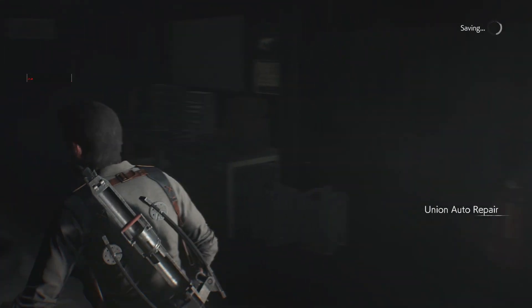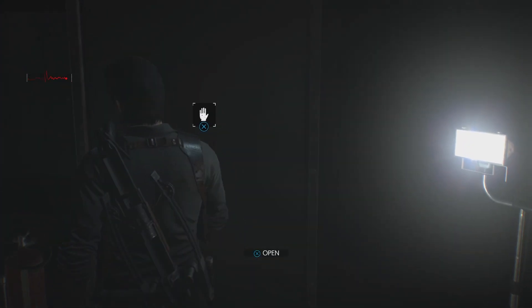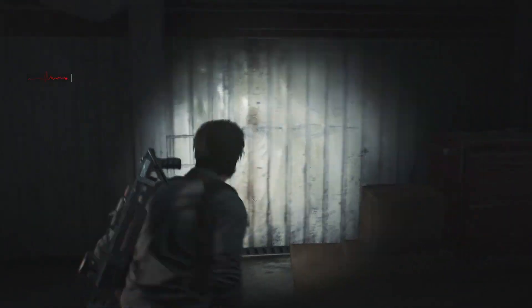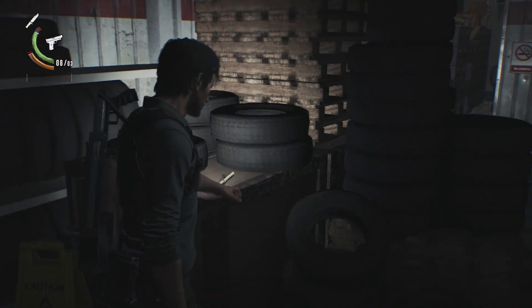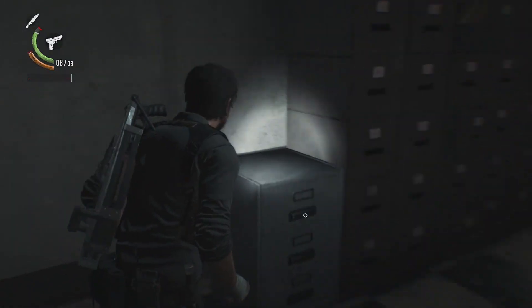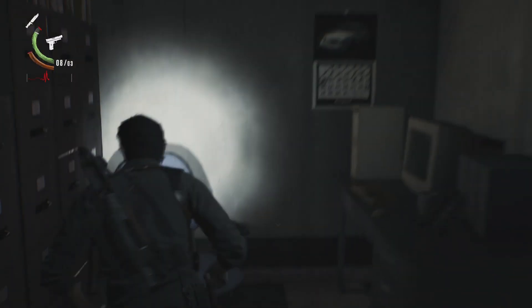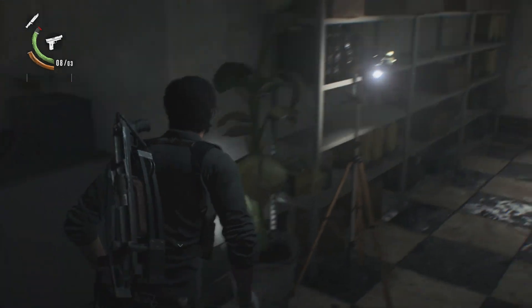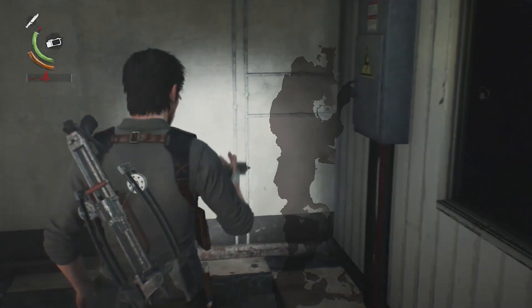Now we're in the Union Order Repair. The door closes but it's not locked. We have a few things to collect in here — got a fuse, a metal pipe, and in here a few more things. Weapon parts, and another residual memory. Let's try this one.